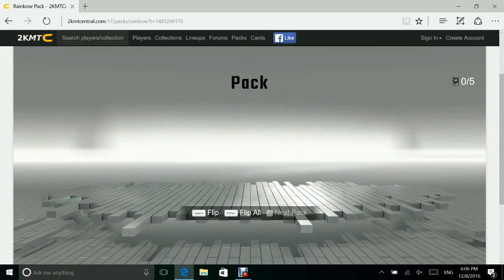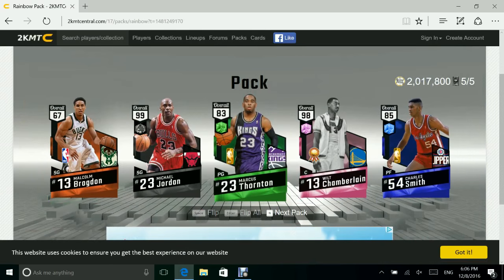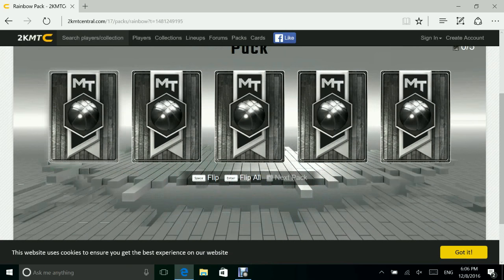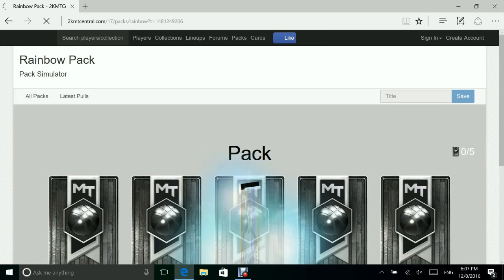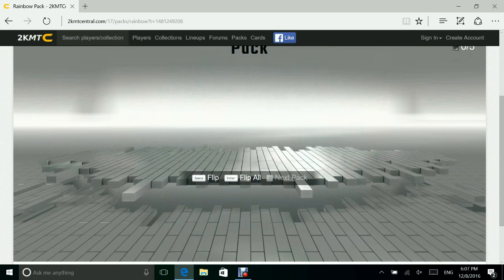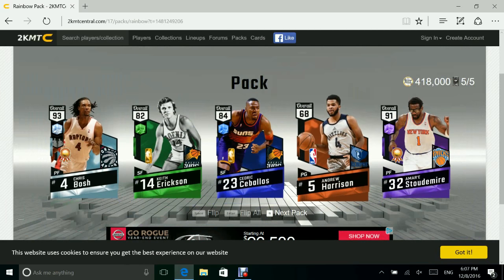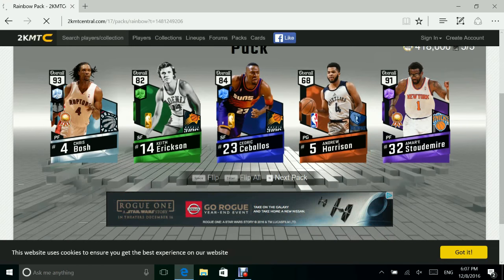We end up getting 93 — oh that's ugly hair — Chris Bosh, he's really good, 93. Not as good as that 99 overall Kobe — the only guy that can beat that is 99 LeBron James. We get a 98 Wilt Chamberlain. Another pink one — we get back-to-back Dwyane Wade, Isaiah Thomas, and another Chris Bosh, Amir Stoudemire, Devin Harrison. Yeah, no one really outstanding in that pack.